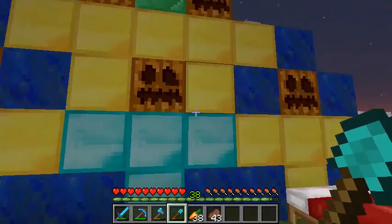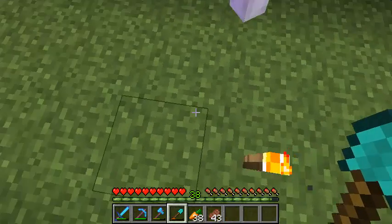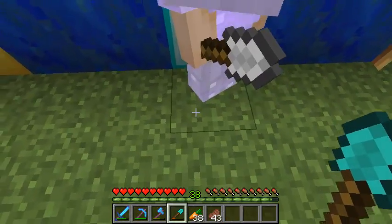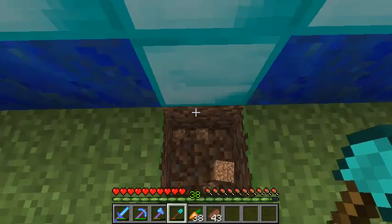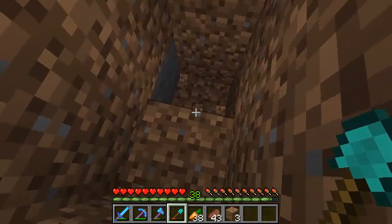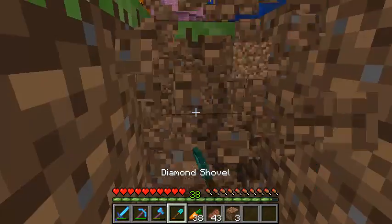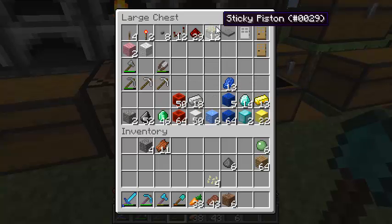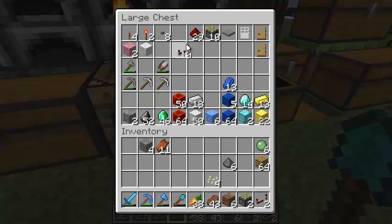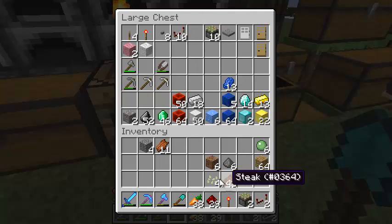I didn't want it to be on display because then you might fall into the lava, get pushed into the lava, or someone'll dig underneath you. So what I was thinking is we'd have basically the same kind of system as before where it wouldn't be on show. So we will take two pistons, two repeaters, one torch - although we might need more - and we'll take this line of redstone and a lever.